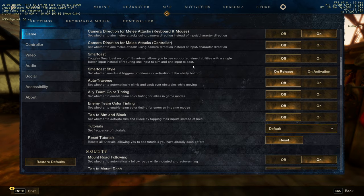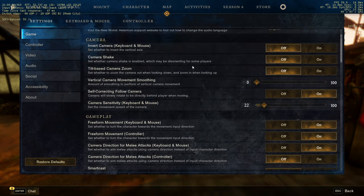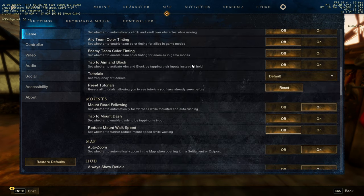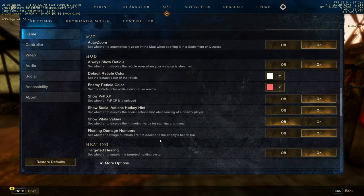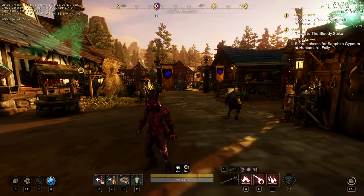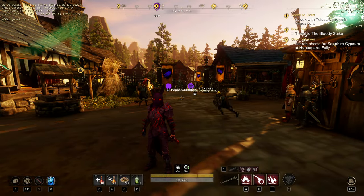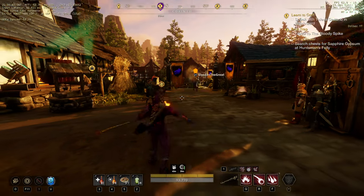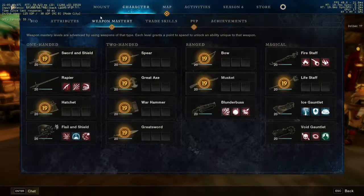There's also the floating damage numbers in gameplay settings. Try turning that off — the game might reset it back on because it can be buggy, but turning it off helps you see your hits more clearly when you're shooting people.